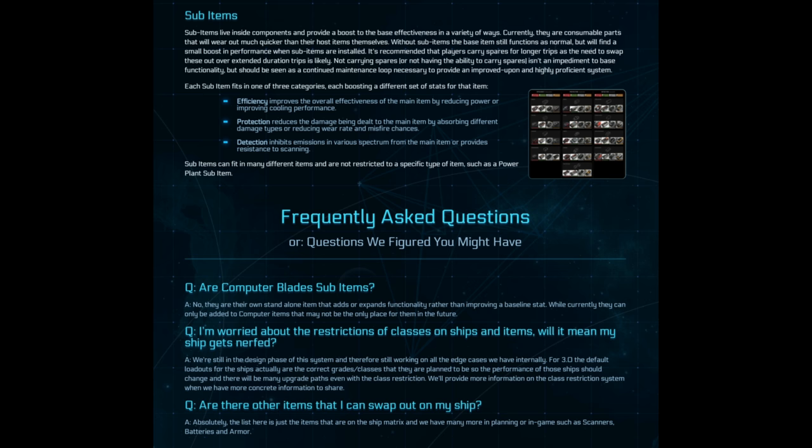Sub-items will wear out faster than your standard item, so they'll constantly need to be replaced. Sub-items are more based around larger ships — like a Constellation or Starfarer — because you've got to actually go there and replace them physically. It's not just something you do off your glass, from what I read and understand.